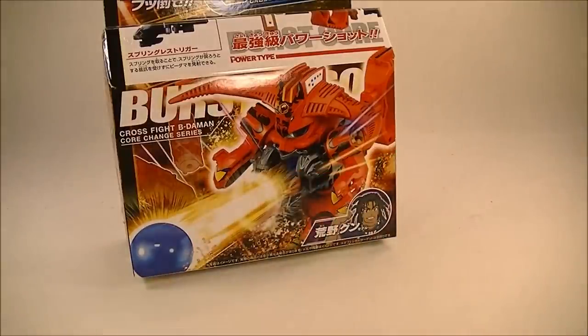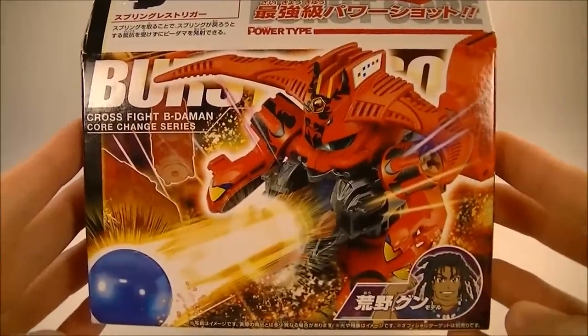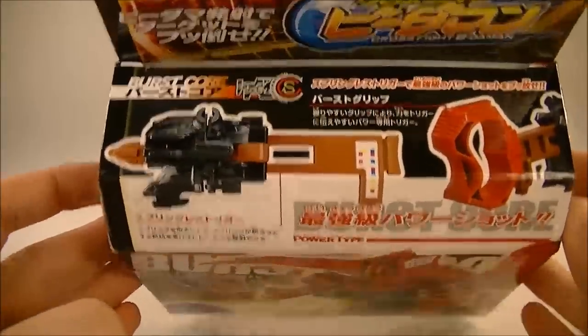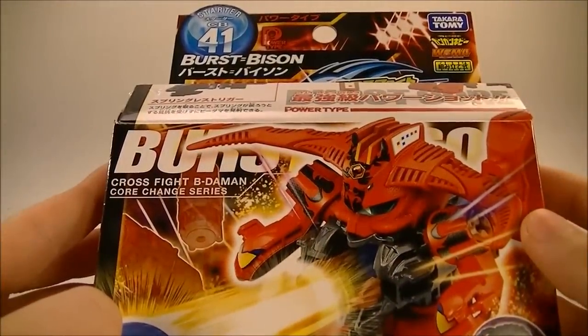We'll set this off to the side and take a look at the packaging. On the front we have a nice product image of Burst Bison with the stickers applied. His user down below is Gunner Arana. Up here we have the Burst Core, the CrossFight Beat'em-On logo, CB41 Burst Bison, and he is Power Type.